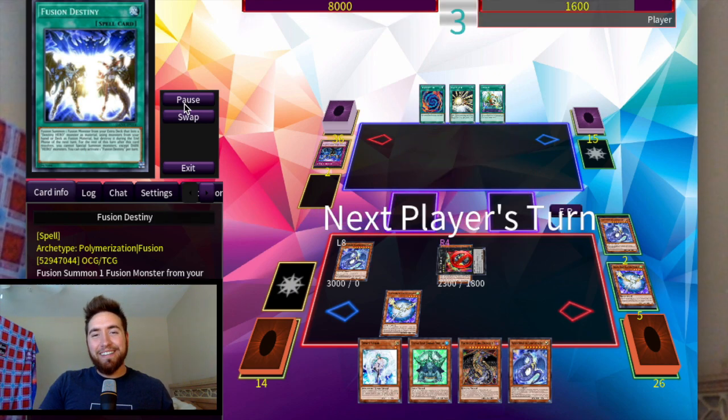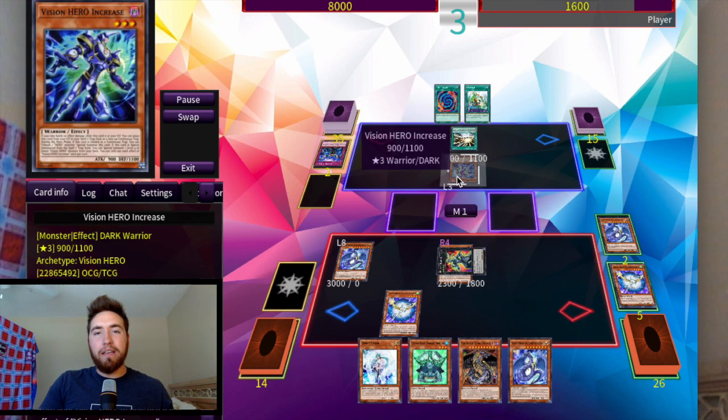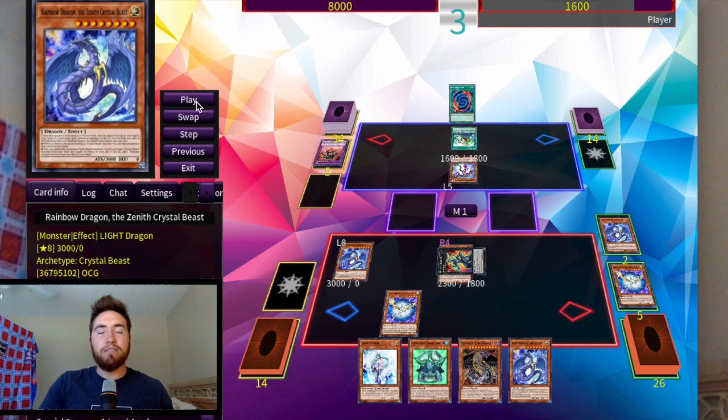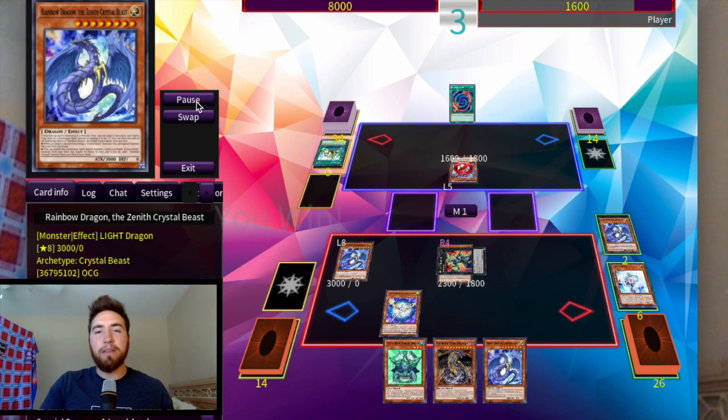We get hit with the Imperm unfortunately — that would have been funny. But yeah this is pretty much game. He has Mass Change, so out comes Dark Law, then he downbeats into Ferris. Dark Law is obviously not that great against Zenith because Zenith can just beat over it — that's what's so awesome about the card, it's just a big body. And then we just Valor the Ferris and that's game.